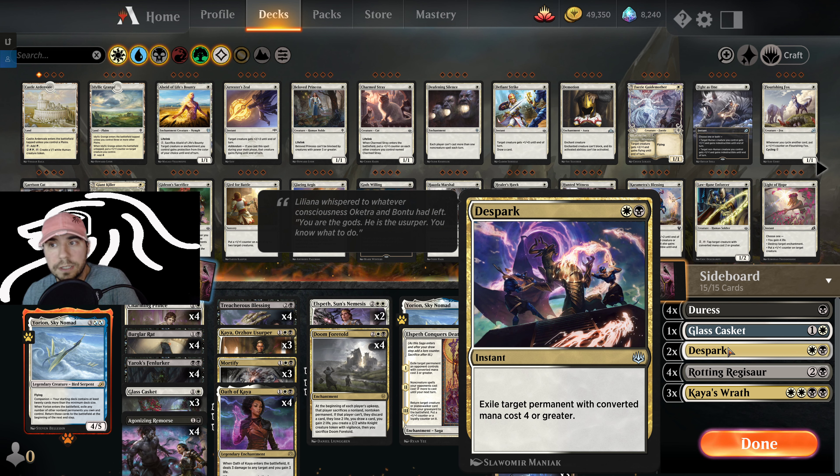Despark. This is great against certain things like Planeswalker decks, also anything that's going to get big. There is a great Umori Gruul deck that I just showed you guys — this is what you would sideboard in against that deck. The other place I would not play this is against any of those Aggro decks — they're just going to go right under this. A lot of the Walker decks I would play this against too.